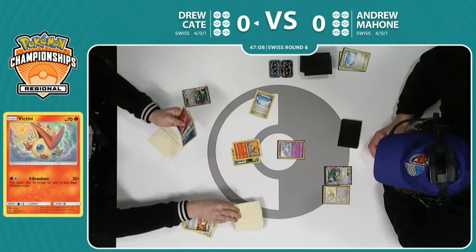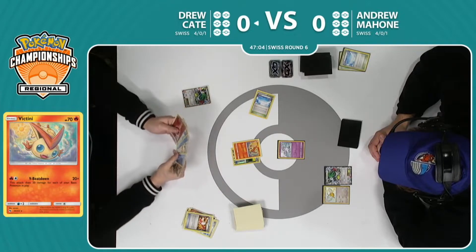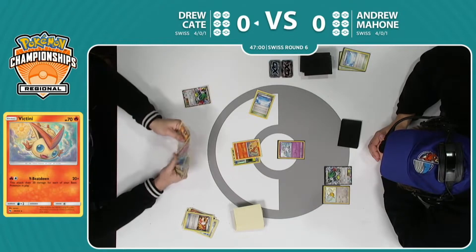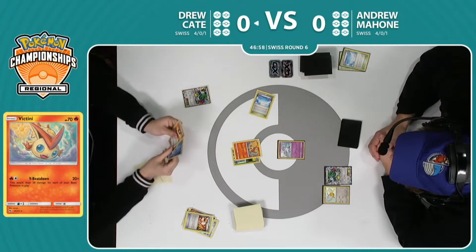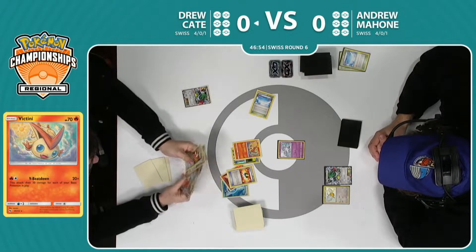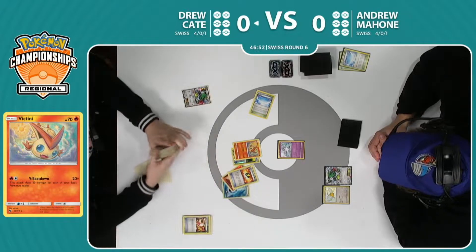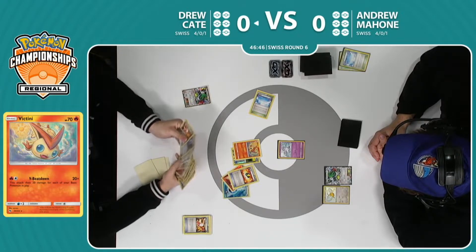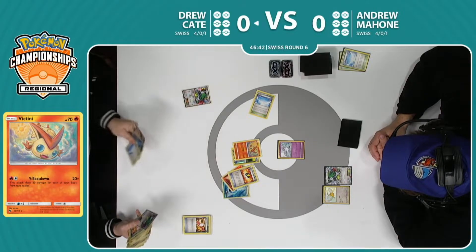We see a Skyfield and then a big Shaman for four. Off of the Shaman there, he found Ultra Ball and multiple energy — that's exactly what Drew wants to find so that he can start to get his Ho-Ohs active with that ability. He checks his discard: 'All right, I've already got two energies, three Ho-Ohs, so I've got pretty good odds of accelerating some energies this turn.' Just immediately slams down the Ultra Ball. You want those different types in the discard pile.